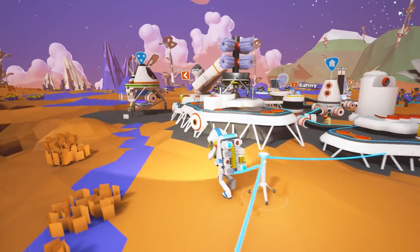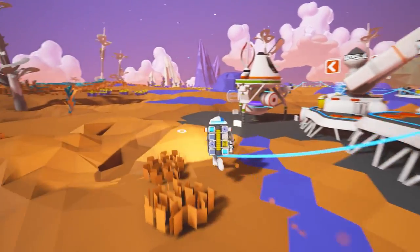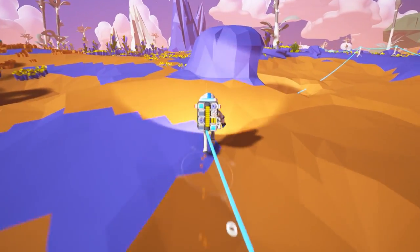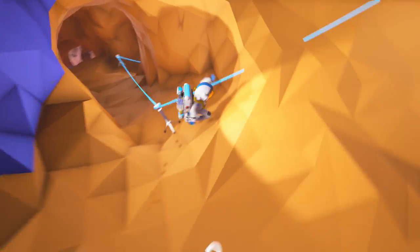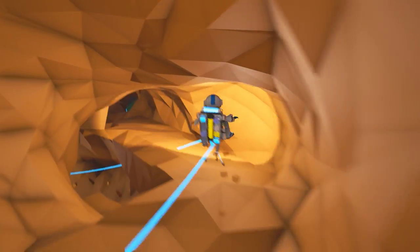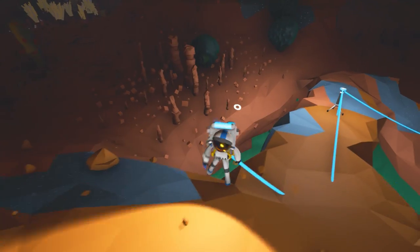I might dig a chute - like if I put a chute here, directly down into where I am, it might work. You know, drop the resource, use the physics of the drop and gravity to throw it right down into my cave.